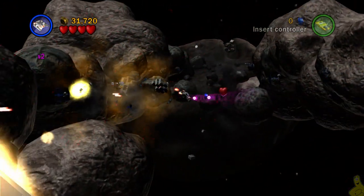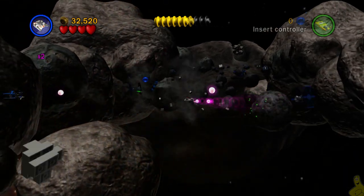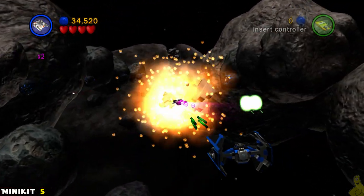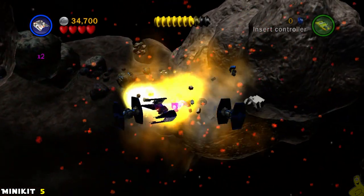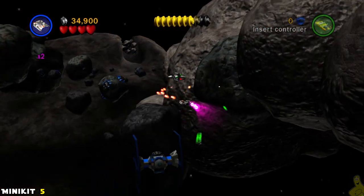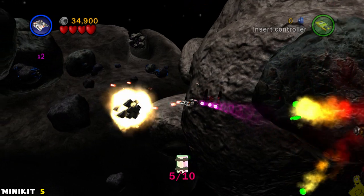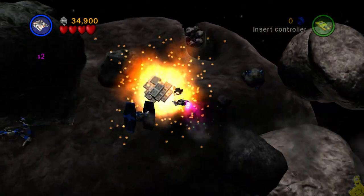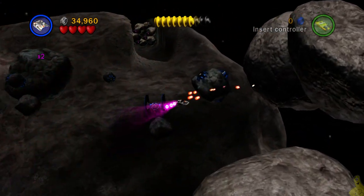As we make it into the next section - more blue asteroids in the middle of nowhere! You're going to want to pay attention to the right side this time. Last time everything was on the left, this time it's on the right. Connect that mini kit.